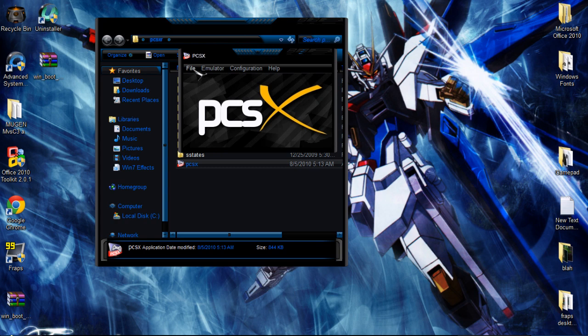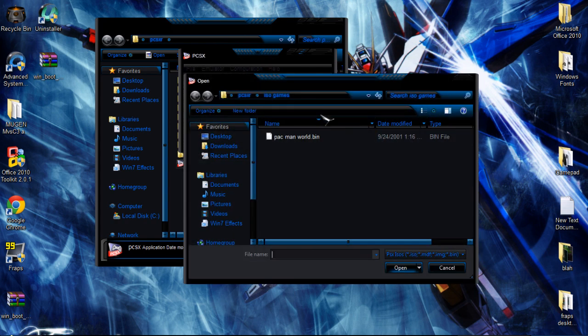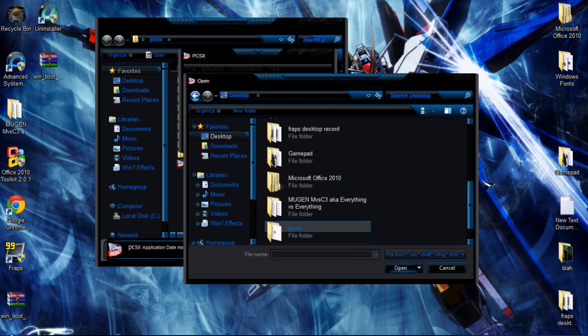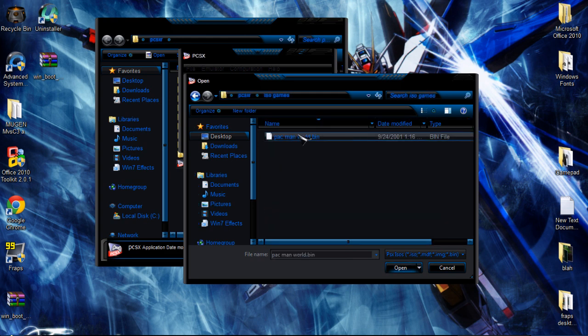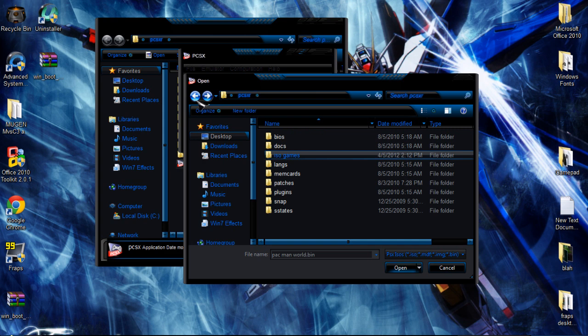When you guys get it, it's not going to have the folder set up like mine is. Mine is set so it goes straight to the game. Yours is just going to ask you to find it, so simply go to the desktop, find the folder you downloaded, go to ISO games, and choose the game. That's about it.